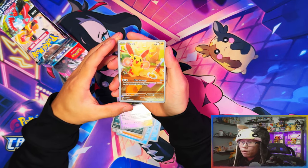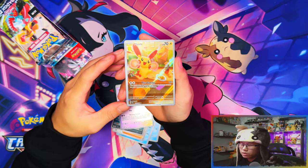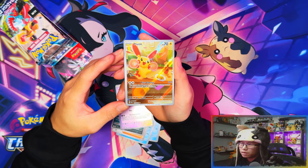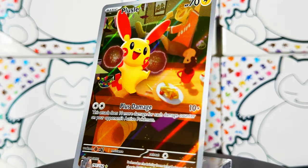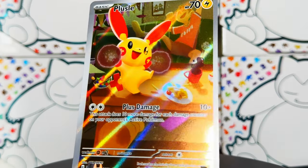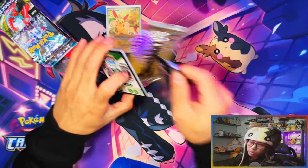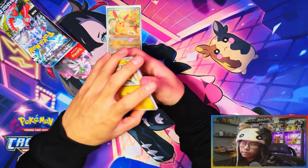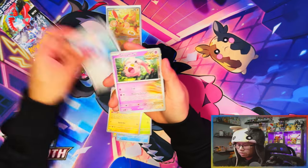First pack magic, guys! I believe this is probably gonna be our one and only IR — nice, I'll take that! So your average for a booster box is 12 hits. In a half box of 18 packs you should be expecting around six hits. I think it's gonna be one IR, three EX full arts, and possibly one SR or gold card.